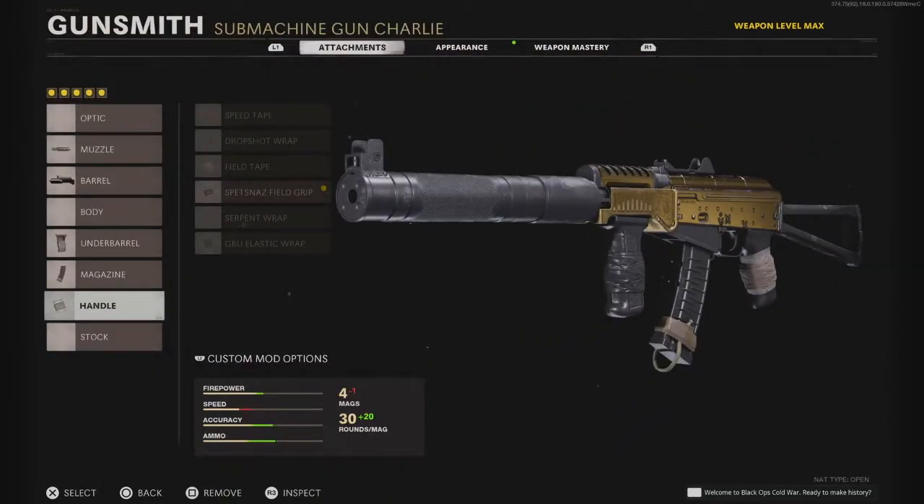This class is just unbelievable. I know a few people put on tactical stock, but try this class setup out — you aim down sights fast. The AK-74U is just so overpowered, it absolutely beams them. It's a brilliant class setup and I really would recommend using it. It's amazing.